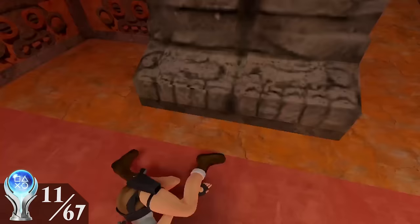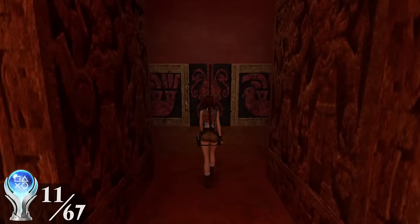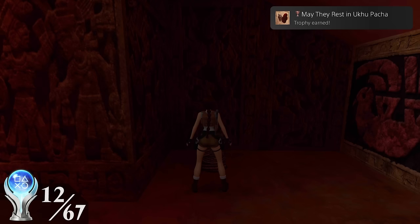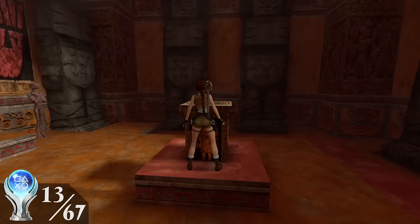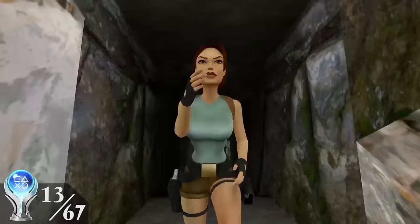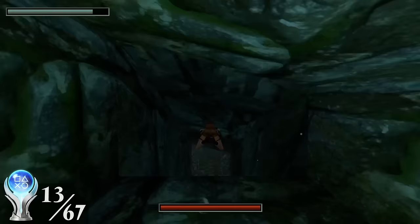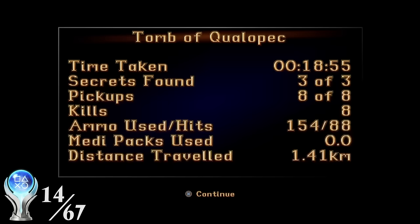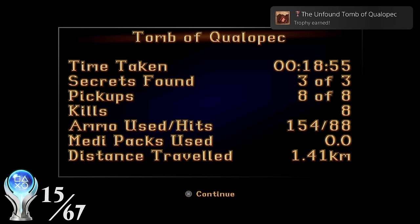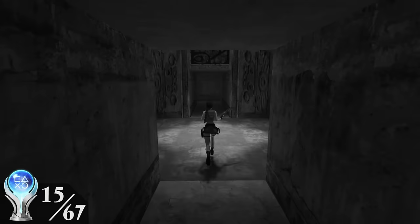In Tomb of Qualopec, I made sure not to get flattened by the boulder and continued staying as far away from raptors as possible, while getting real close to the mummy for the 'May They Rest in Uku Pacha' trophy. Before grabbing Qualopec's piece of the Scion, I approached the mummy on his right to make it fall over for the 'Mummy I'm Scared' trophy. I then grabbed the artifact and grabbed the level's final secret, unlocking the Codex of Peru trophy. After defeating Larsen, I unlocked the Unfinished Tomb of Qualopec trophy for completing the Peru section, but I didn't unlock the Clever Girl trophy — even though I could have sworn I hadn't been bitten by any raptor. This was annoying, but there was always New Game Plus.